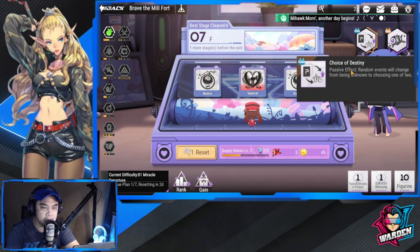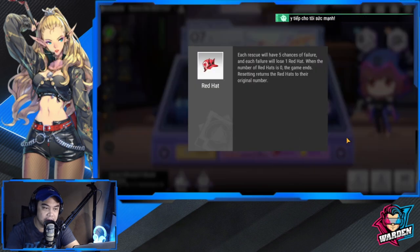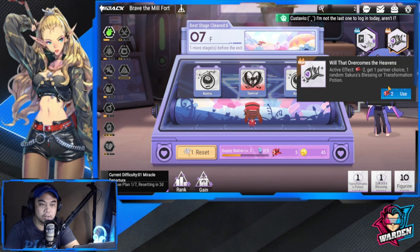There's a passive pool and an additional pull option, but the red hat is your life currency. Each stage gives five chances of failure — if you fail five times, you lose five red hats. Each failure costs one red hat. If your hats drop to zero, the game ends. Extra hats from success let you use the pull feature.